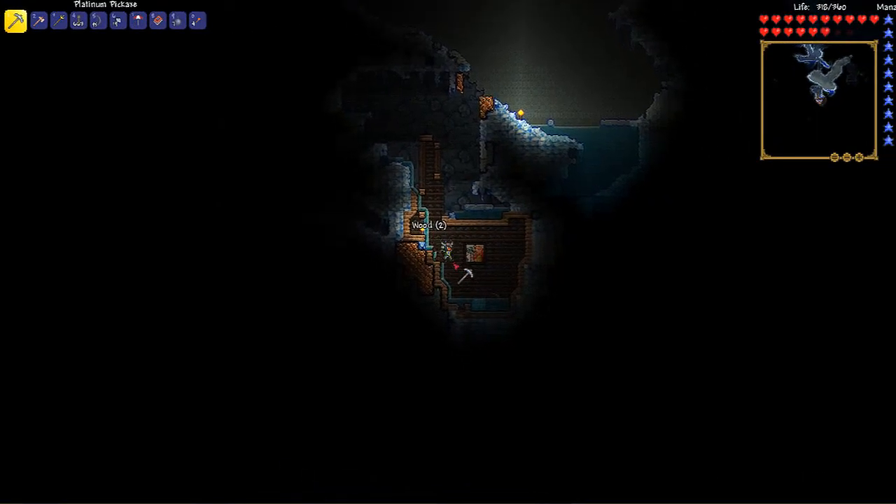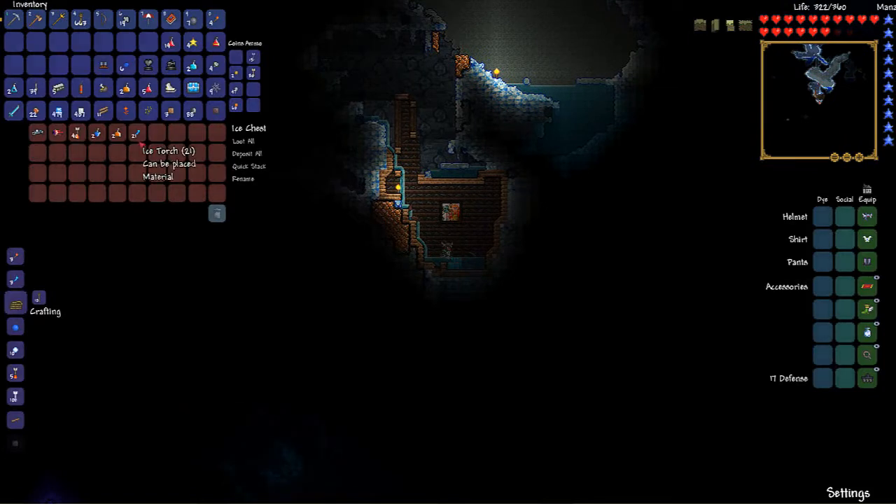Here is another chest, so let's go open it. Ice torch is cool. Snowball cannon - that's awesome, because we can turn these into snowballs. So that actually could be very useful. Another suspicious eye, so we can beat the Eye of Cthulhu once again. Arrows, hunter potion, and water walking. So that's all very good stuff.